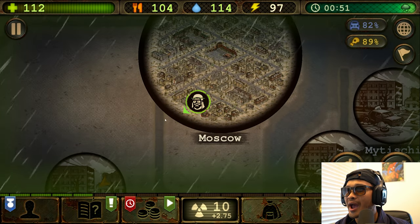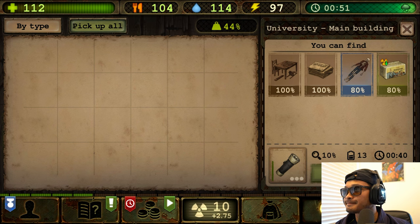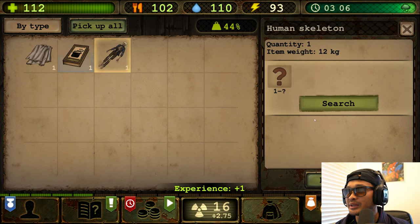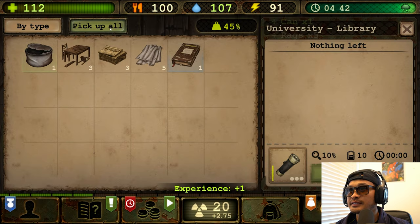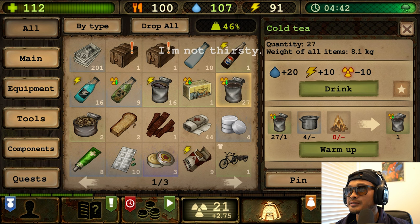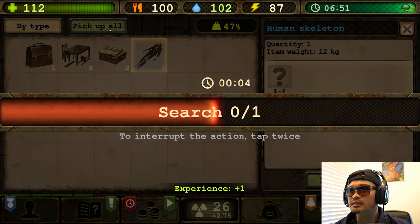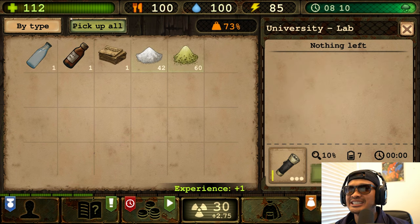There's a survivor base in Tula! But before we go, let's search the university a bit to see what we can gather up. We got some spices and some books. My radiation is getting bad — let me take care of that. Let's grab one more chemistry set.